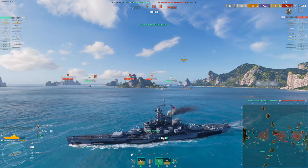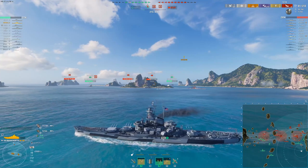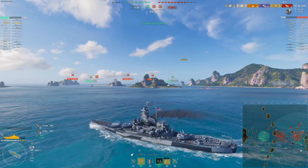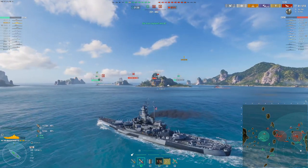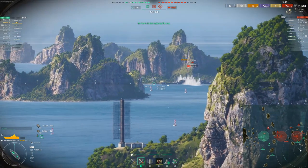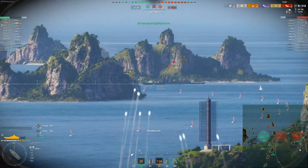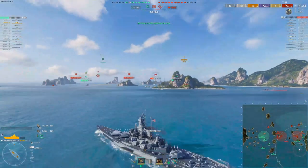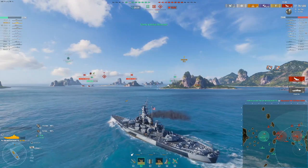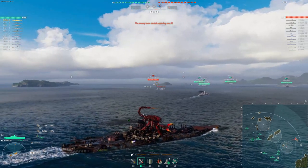Now at this point I see that the enemy team is more isolated, so I turn back around to push back in with my teammates. This is when you turn back around — after you've lowered their health, killed off a few, and they're isolated and low. That's when you turn back in, take the advantage on the push, get that cap, and get those kills on isolated low-health targets.